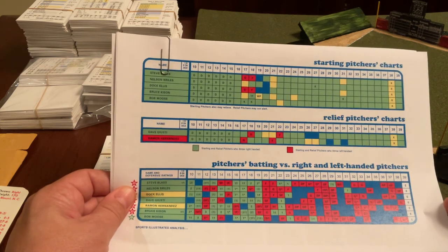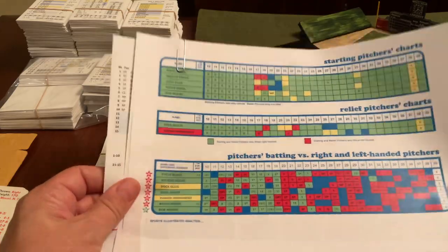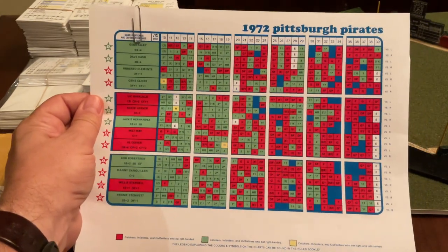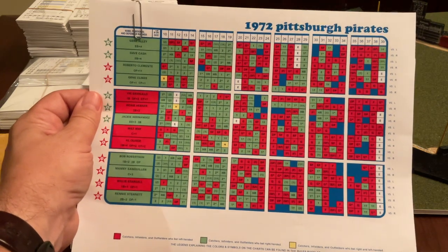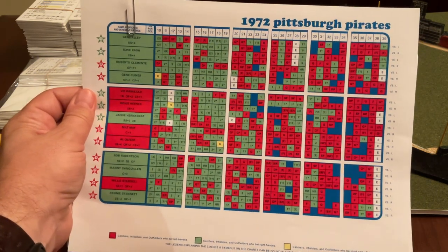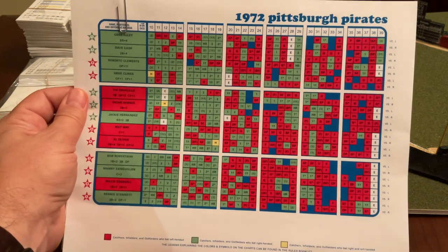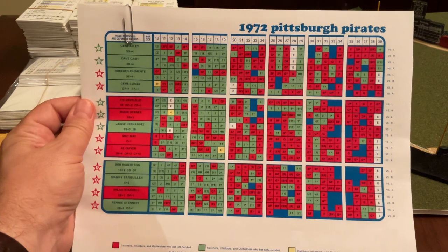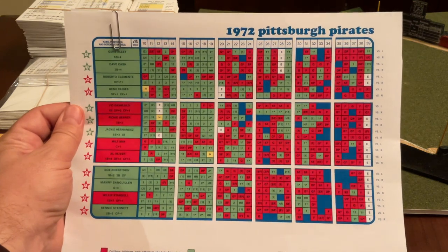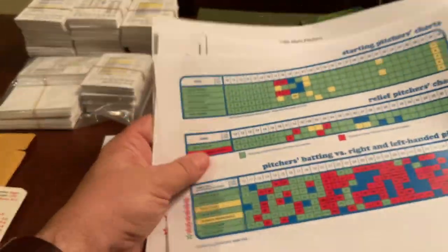The pitchers on top are the starters, but they are also eligible to be relievers. This is what the batters' charts look like. In 1972, that looks like there are fewer — about 13 batters. So only about 20 players in total. Also, in Sports Illustrated they had left-right splits for batters, but not for pitchers.